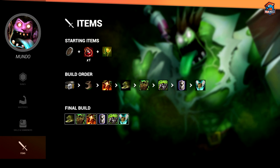For Mundo, I start off by getting a Dorian Shield. If I'm up against a laner who uses a lot of auto-attacks to harass — so most ranged matchups — I would go Dorian Shield. But if it's someone that doesn't rely on auto-attacks to harass, then it's better to go for a Ruby Crystal, so you can get your Spectral Scout a little bit faster than usual.